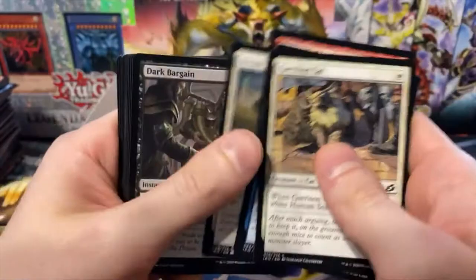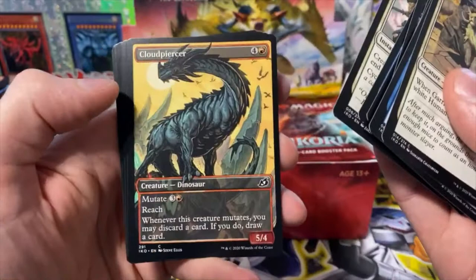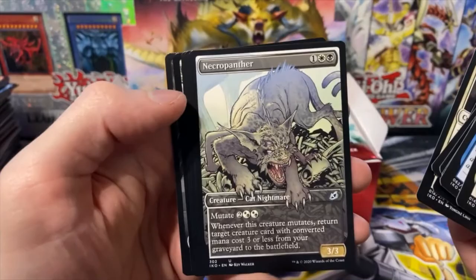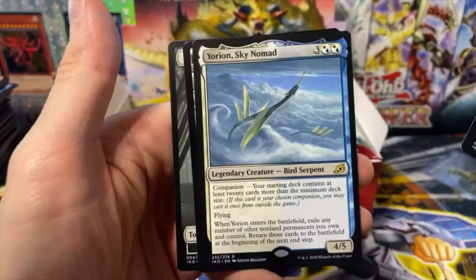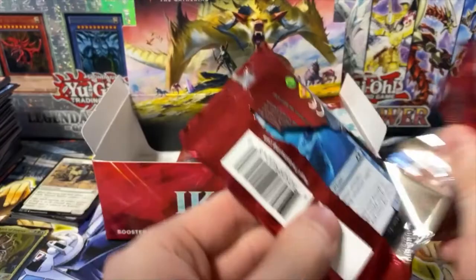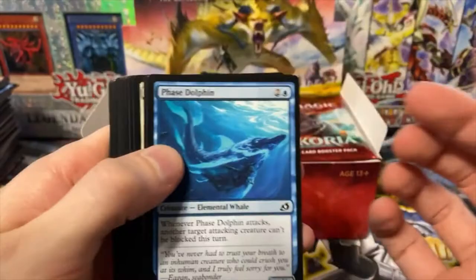I don't know if you can see these packs shredding in my hands — this is like the seventh time I've mentioned it, maybe even more. It just doesn't feel satisfying — I feel like I should be satisfied opening a pack, and the way these just fall apart. That's a cool card — full art. Necropanther — that one's really cool, I like the artwork on that. Yorion Sky Nomad.